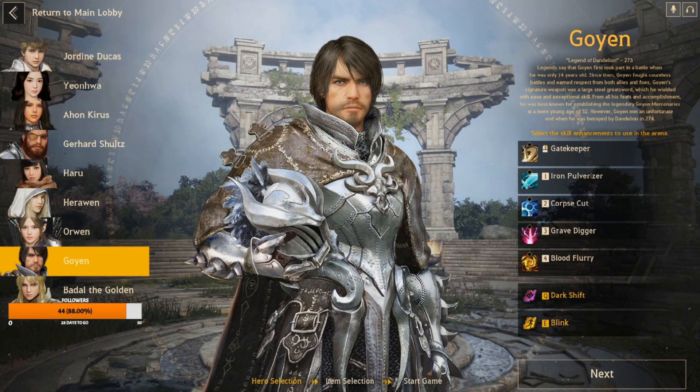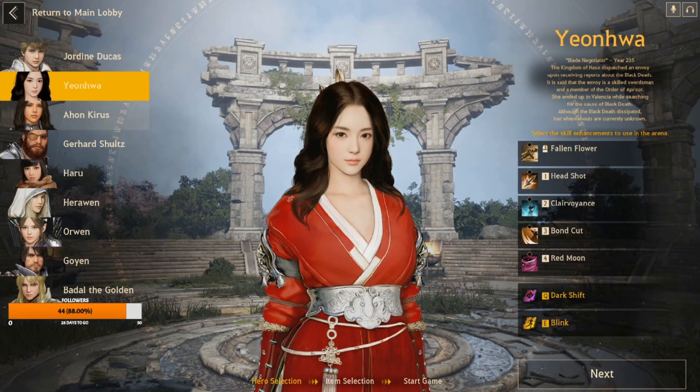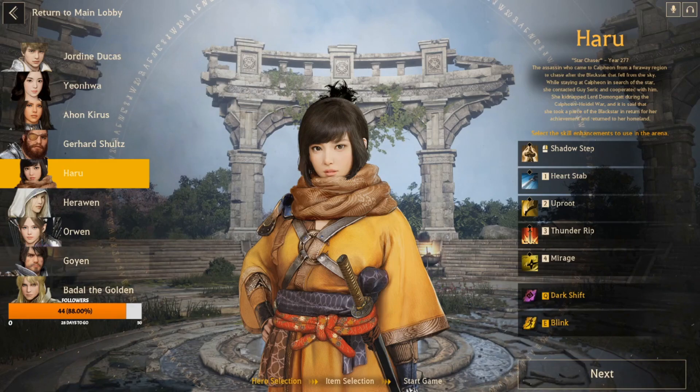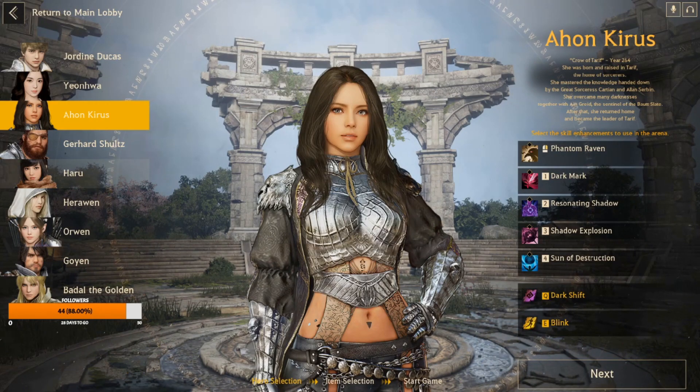Before continuing with Goyan pairings, let's look at A'hon pairings. A'hon has a slightly different style. A'hon and Yeon Hwa actually kind of work — A'hon sets up for Yeon Hwa. Similarly, A'hon can set up for Orwin and Haru — all probably B-tier, not the best, but they have great combos and synergy. Once the damage gets going it's hard to stop. That covers A'hon with Yeon Hwa, Orwin, and Haru. A'hon and Badal? I don't like them together — I don't know what I was thinking.